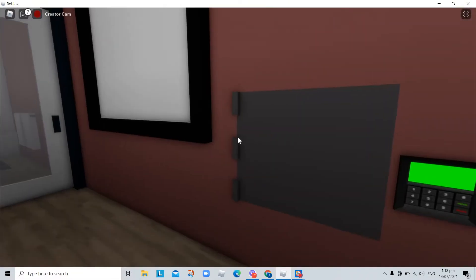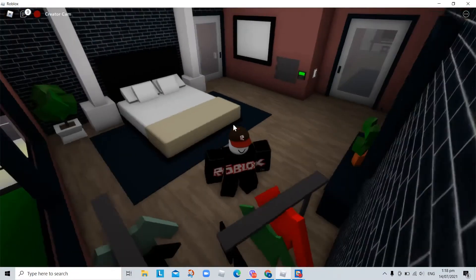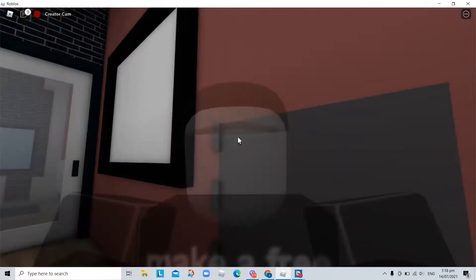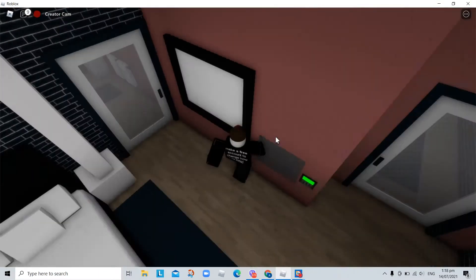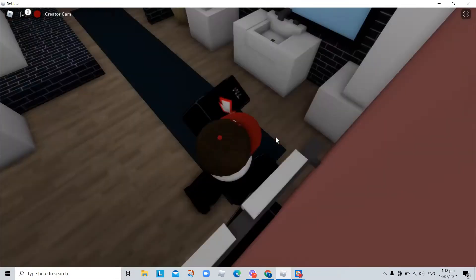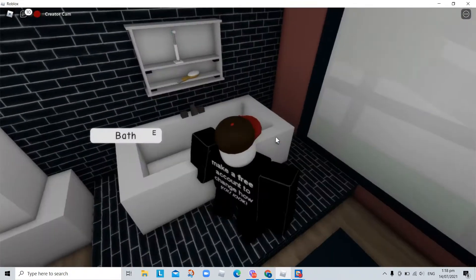We have ourselves the vault here. Speaking of vaults, last update they added the Greek house, but the vault is nowhere to be found. I think the developer in Wolfpack actually forgot where to put it. And we have ourselves the bathroom and bedroom.